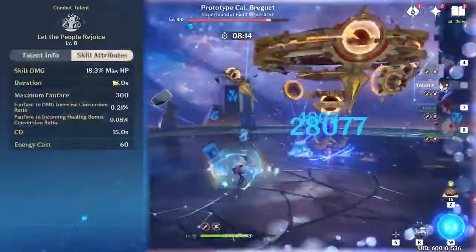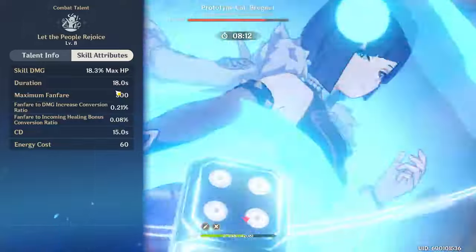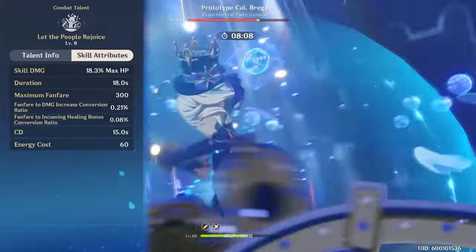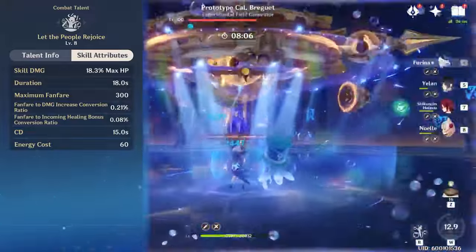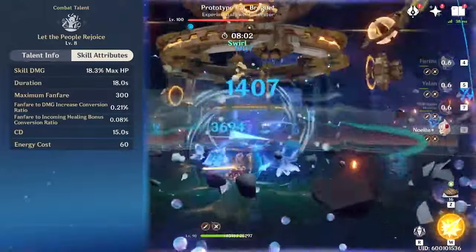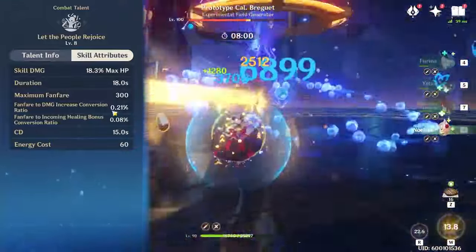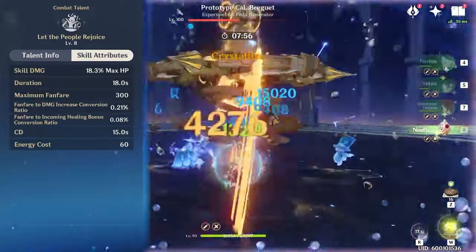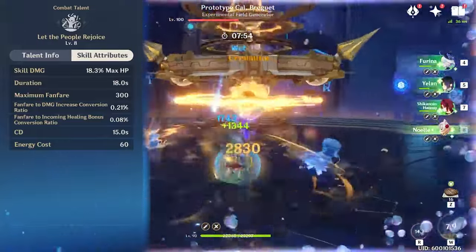Each fanfare stack is going to give everyone in your party a damage bonus. At constellation zero and max fanfare stacks of 300, this is going to be a 75% damage bonus for all party members in your party, and yes, that includes Furina. This burst has a 60 energy cost with a 15 second cooldown, so you are going to need a significant amount of energy recharge depending on the team you're using her with.